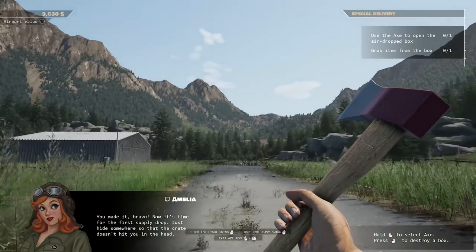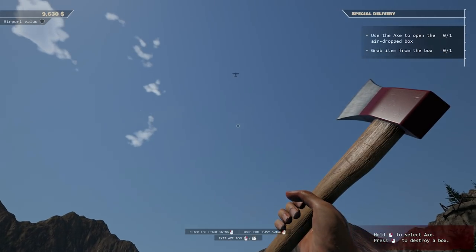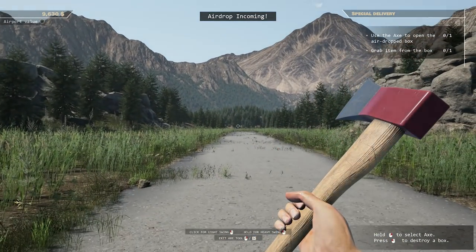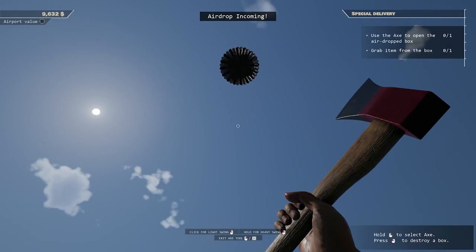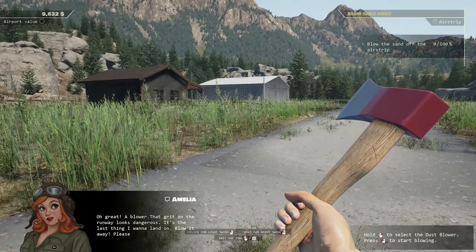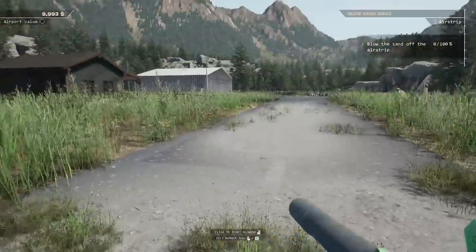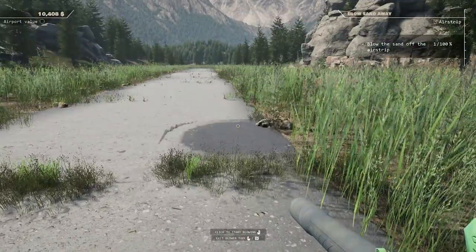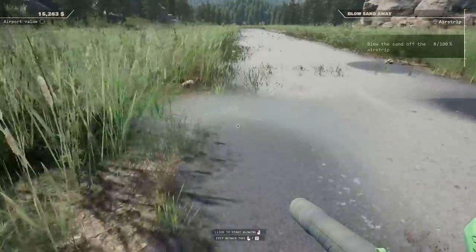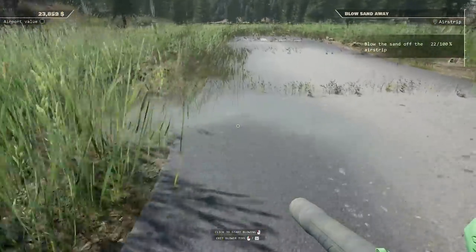Now it's time for the first supply drop - just hide somewhere so the crate doesn't hit you in the head. I can't help but feel like that's supposed to be some type of version of Amelia Earhart. Airdrop incoming - oh, we'll hit it in the air! Oh hey - a leaf blower. That grit on the runway looks dangerous. She seems surprised that it was a leaf blower too. So we're just supposed to blow all this stuff away - can we sprint while we do it? Oh yeah, we can. Just bodily sprinting down the runway.